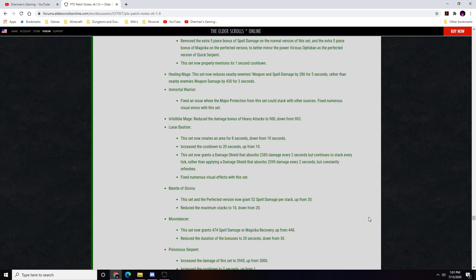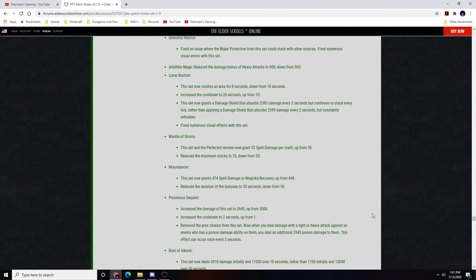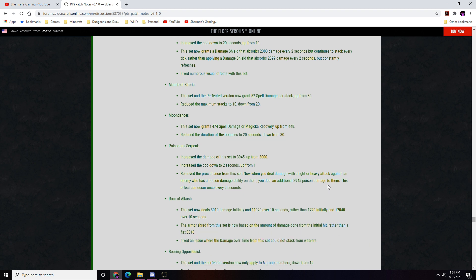Moon Dancer: now grants 474 spell damage and magicka recovery from 448; duration reduced to 20 seconds from 30. Poisoned Serpent: damage increased to 3945 from 3000; cooldown increased to 2 seconds from 1; proc chance removed — now when you deal light or heavy attack damage against an enemy with poison on them, you deal additional damage every 2 seconds. Roar of Valkyn Skoria: now deals 3010 initial damage and 11020 over 10 seconds rather than 1720 initial and 12040 over 10 seconds; armor shred also included.